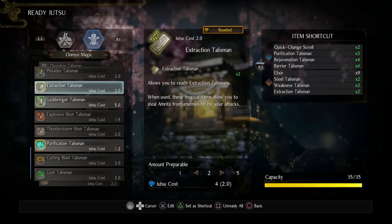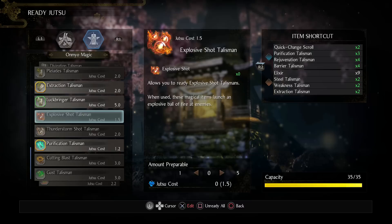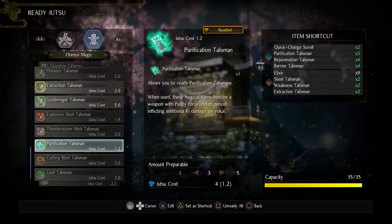I like to use the Luck Bringer Talisman mainly to get drops and smithing texts. I normally just use it from the menu rather than having it equipped. The Purification Talisman I 100% recommend if you're using a fast-swinging weapon — it does good ki damage to yokai and it's really universal; it can also work against humans. You can apply it really quickly.